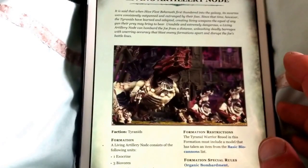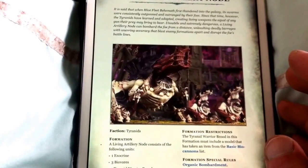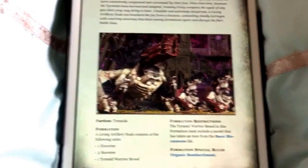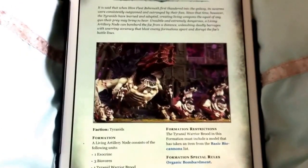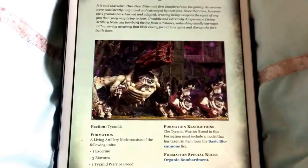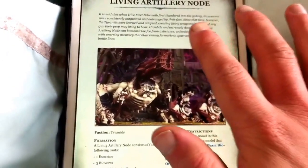These next two are your answer to an awesome heavy shooty Tyranid list. This one will allow you to get extra heavies - you can take an Exocrine, 3 Biophores and a unit of Tyranid Warriors on top of your normal force org, which means potentially you could have 4 Exocrines. It also has a rule that allows you to reroll your scatters on template or blast weapons. I think that will be a lot of fun to play and I'm definitely going to be using that one.